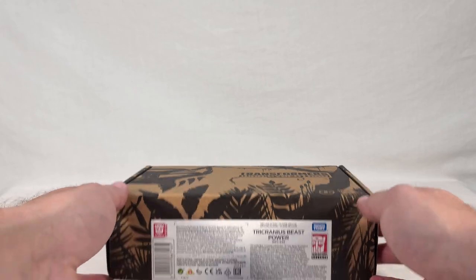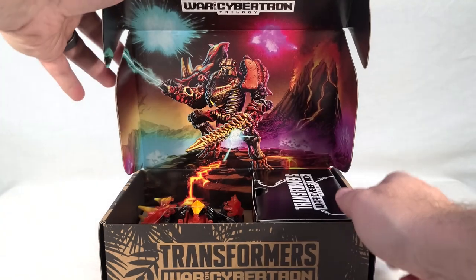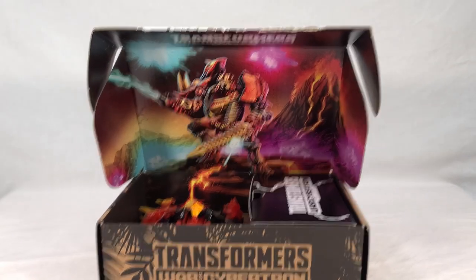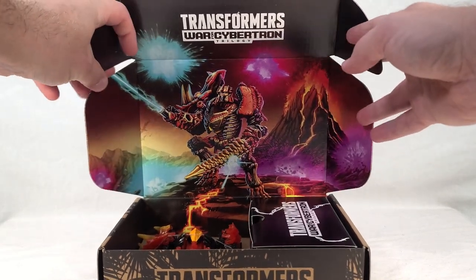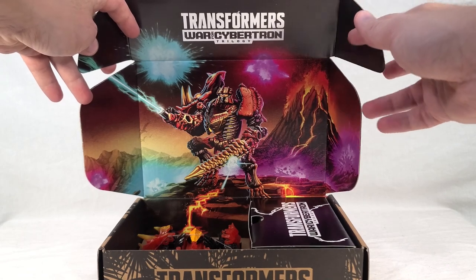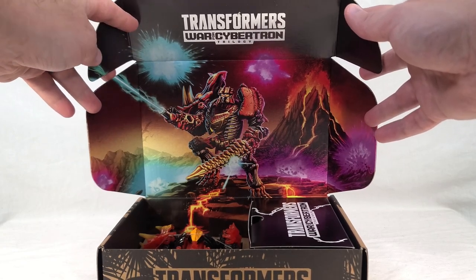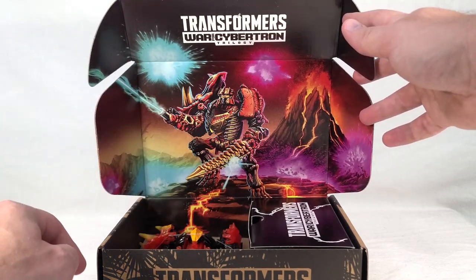Alright, I've gone and cut our label. We get the War for Cybertron Trilogy logo on the front here. And then, unlike most Selects toys, you get this really nice printed insert on the inside. So you get this really good Kingdom style artwork of Tricranius behind an exploding volcano. And they actually included these little pinkish, reddish, and light blue blast effects going off in the background. Really, really nice touch — I really like that. You've got the lava flowing down here. Very cool.